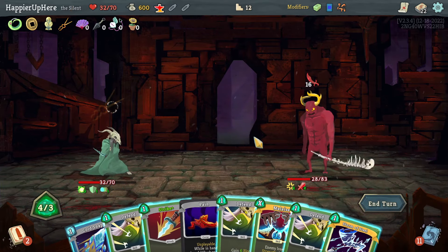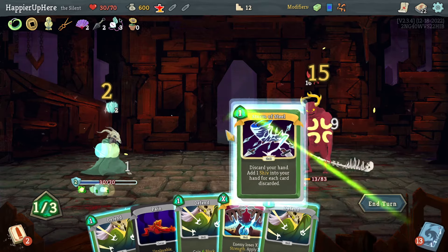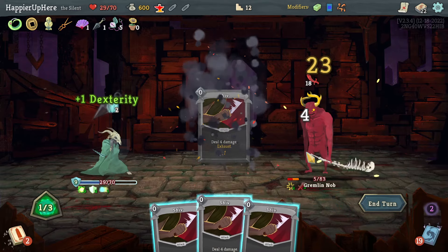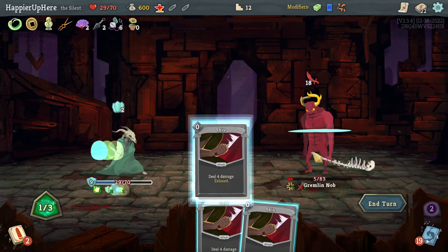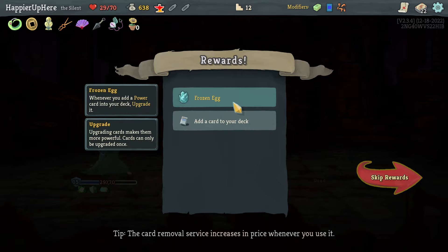Another 16 — let's do Cold Snap, Strike, and then Storm of Steel. Maybe I did stand a chance here. Let's kill — that's a bummer. I think with using my potions I would have been able to perfect this one. We got Frozen Egg: power cards in your deck are upgraded.